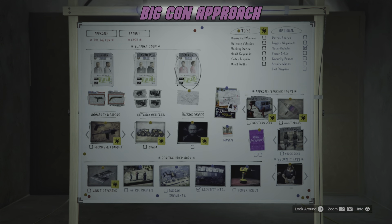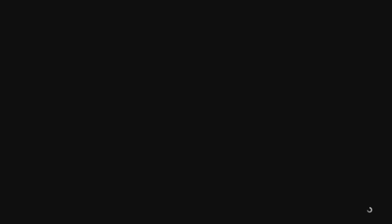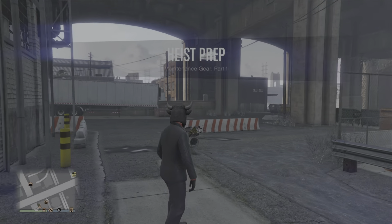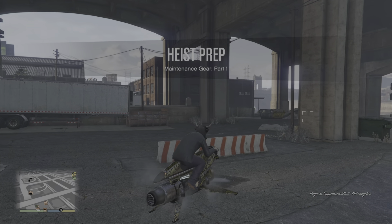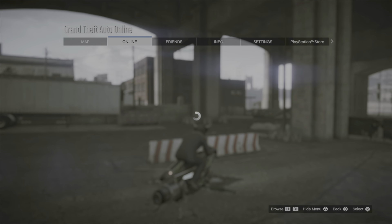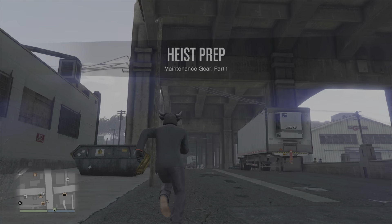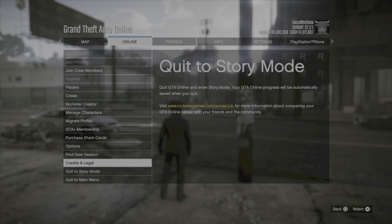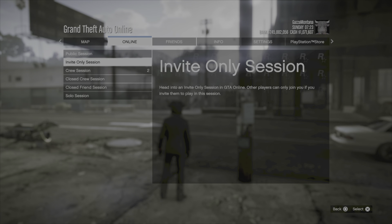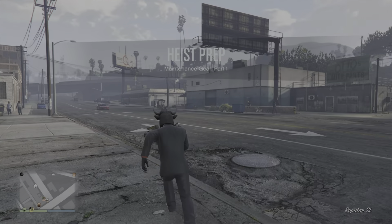Once you're back at the arcade and you've picked the Big Con approach, pick the gunman, the getaway driver and the hacker. Then to the right you'll find the mission maintenance gear — it's on the highest specific preps. Basically what you can do now is find a new session if you don't get a close enough location for this mission. If your arcade's in the city, either Del Piero or LSIA will be a brilliant location. If your arcade's out of town like Grapeseed or Palito Bay, then the North Shumash location will be good. We've just found Del Piero.